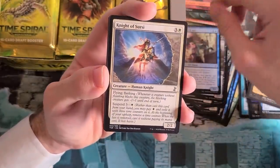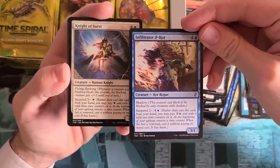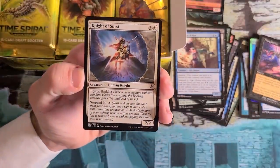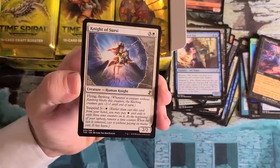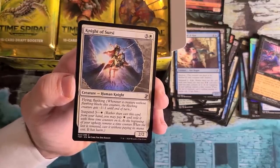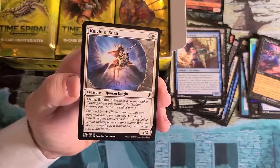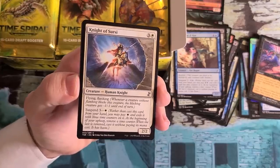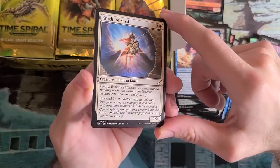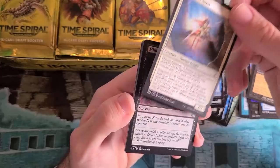Infiltrator il-Kor — still taking it highly. This was the Future Sight 1-2 punch I would always like doing: turn 1 Suspend Knight of Cersei, turn 2 Suspend Infiltrator il-Kor, turn 4 they're both coming off Suspend and you're attacking for 5 unblockable. That's how you beat Sprout Swarm — you don't have to worry about that this time because there is no Sprout Swarm. I highly recommend blue-white or red-green because they Suspend really well and it's very easy to snowball an advantage. People will just not be taking Suspend cards highly enough — even back in the old days when Time Spiral came out the first time, players did not take Suspend cards high enough for a long time. You will first-pick cards like this. They are very good.